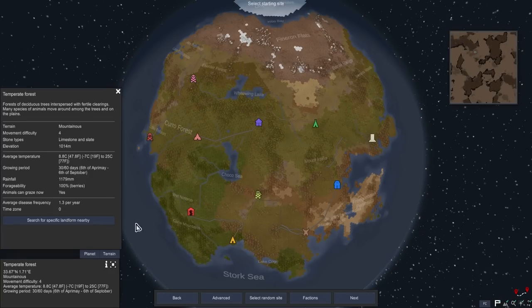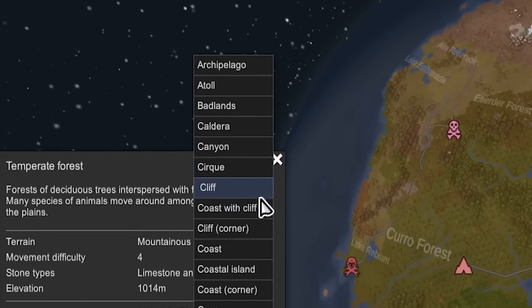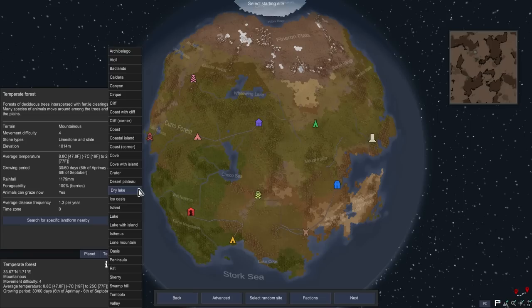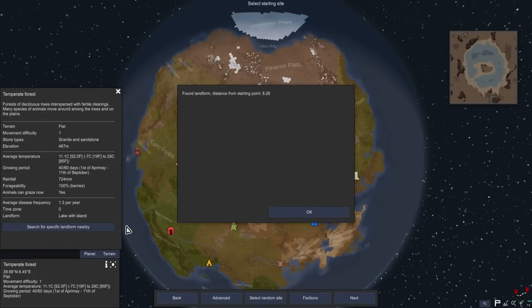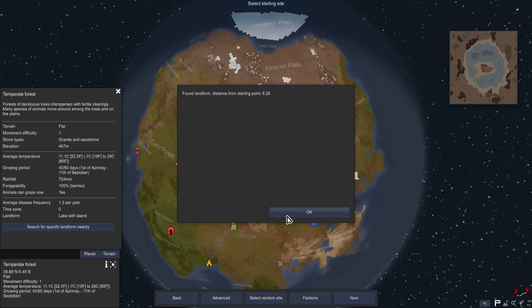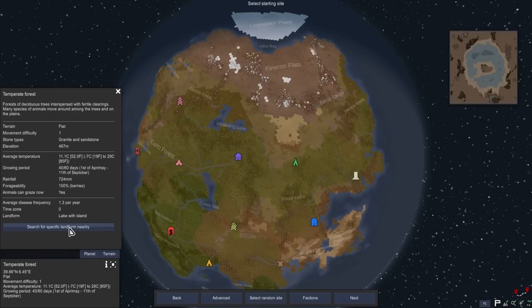We'll just go for the middle, and I want to search for a specific landform because we have all of these interesting options to go for. I absolutely love the landform mod. I like the idea of lake with island - we go lake with island and we build our genetics lab on the central island of the lake. That could be very cool, kind of similar to a few bases we've had recently in terms of defenses.